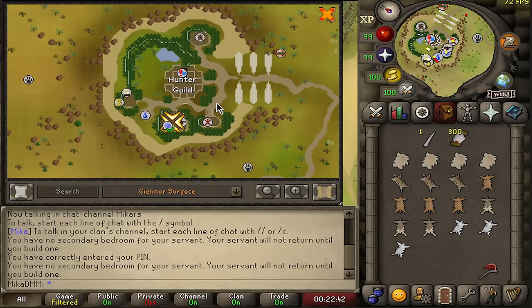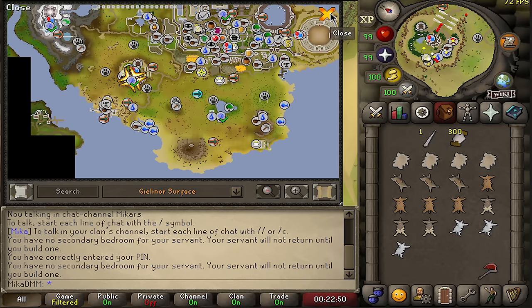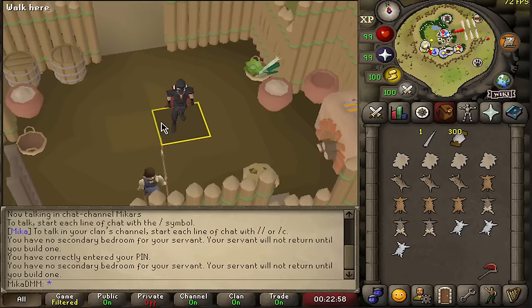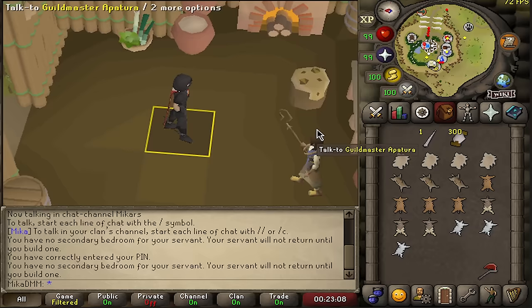So, hunter episode. What is there to do with the Hunter's Guild in Varlamore? In the last episode I did a lot of things about Perilous Moons; in this episode we're going to be focusing on hunter. I'm on a maxed account so I don't really care about XP, but there is actually quite a lot of money to be made with hunter right now, and there's a lot of incentive to do hunter contracts in order to unlock different things.